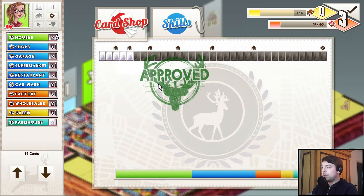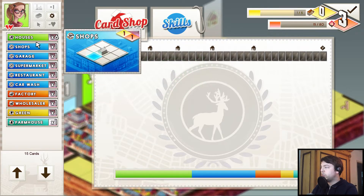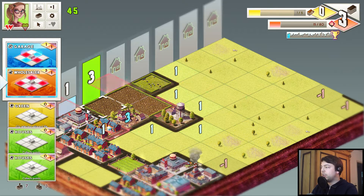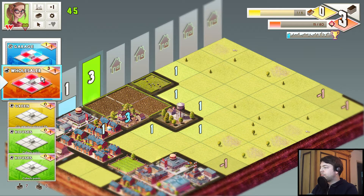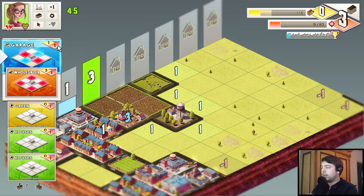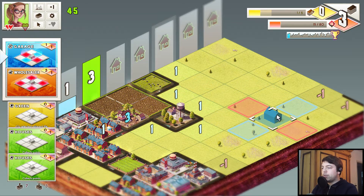For now, let's choose the farmhouse to increase our tech level, which gives us another house — so we have two point collecting cards overall in our deck, which is pretty useful. So a garage gives one economy point, one expense, and it has blue and red tiles.